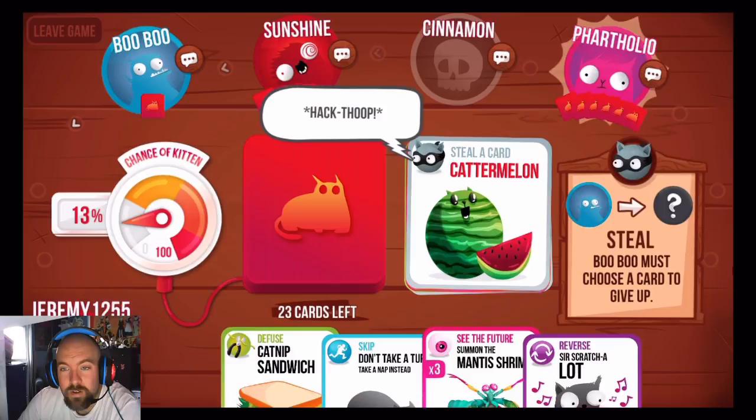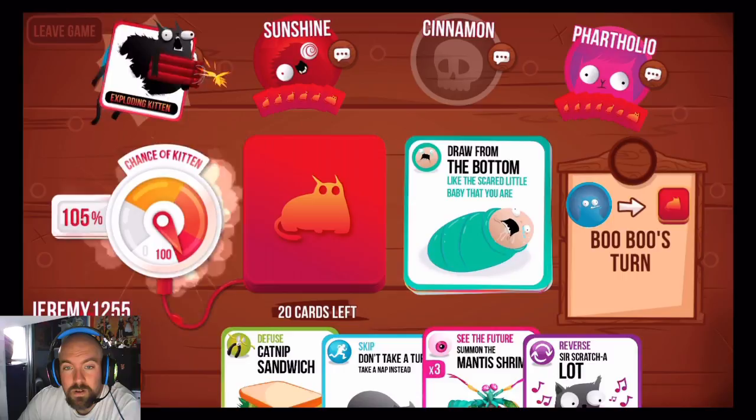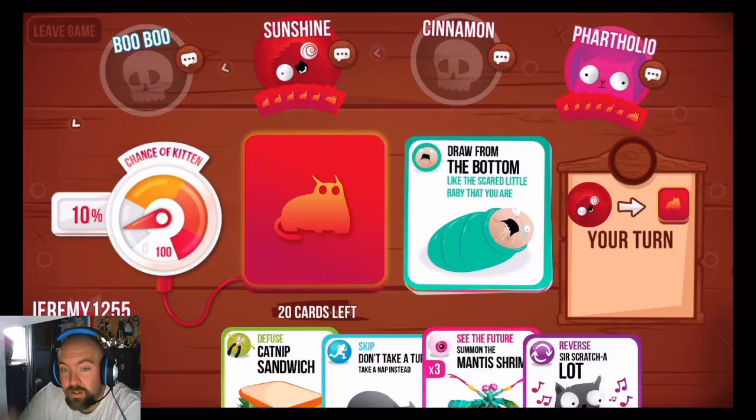I probably shouldn't have done that. Single Slap, so now it's Fart Hold's turn. So far I'm being left alone in this game — that's quite the opposite of what normally happens. He's using a Diffuse card. How do you not have a Diffuse card? He probably got it stolen. Three players left, twenty cards, twenty percent chance. Now it's my turn.